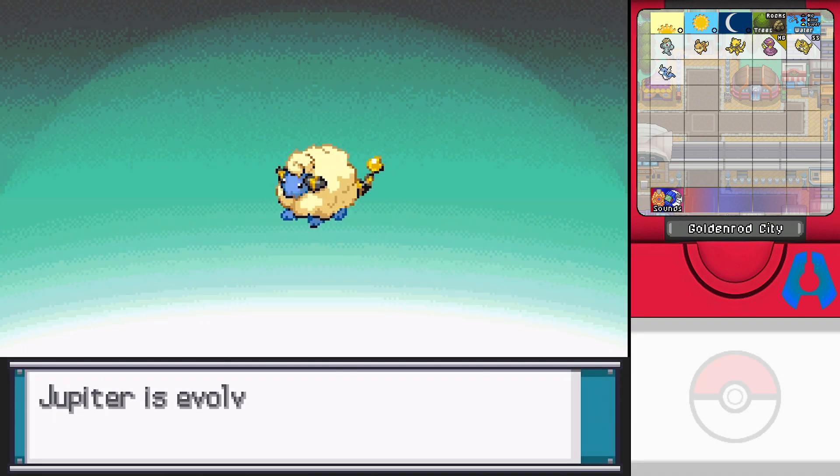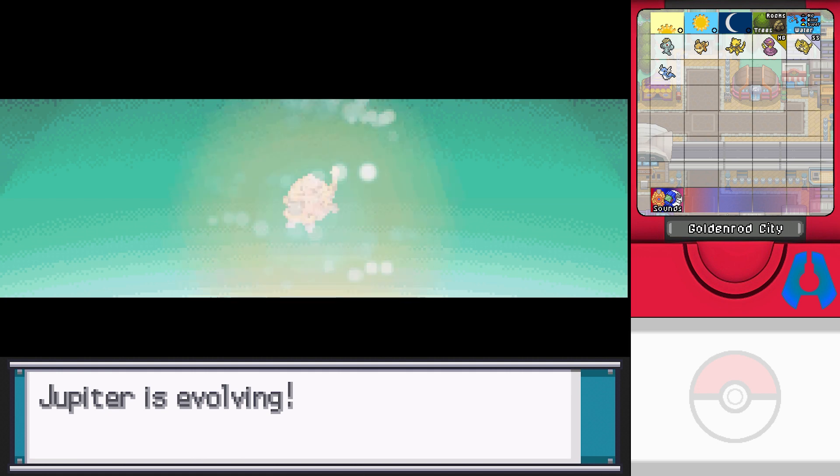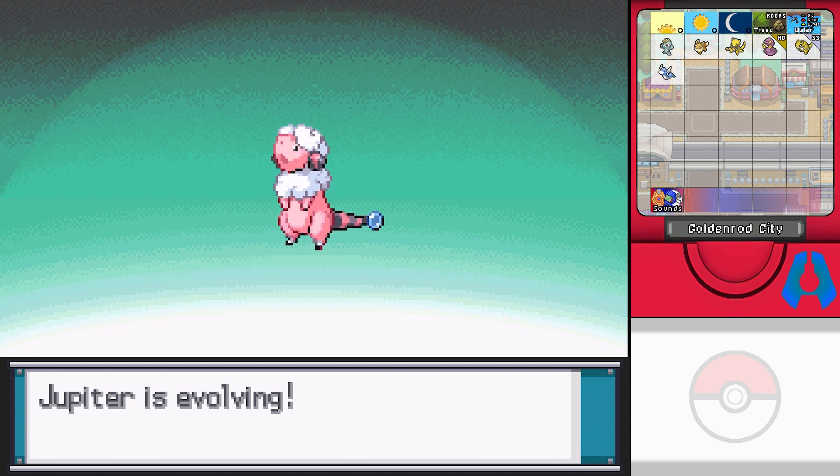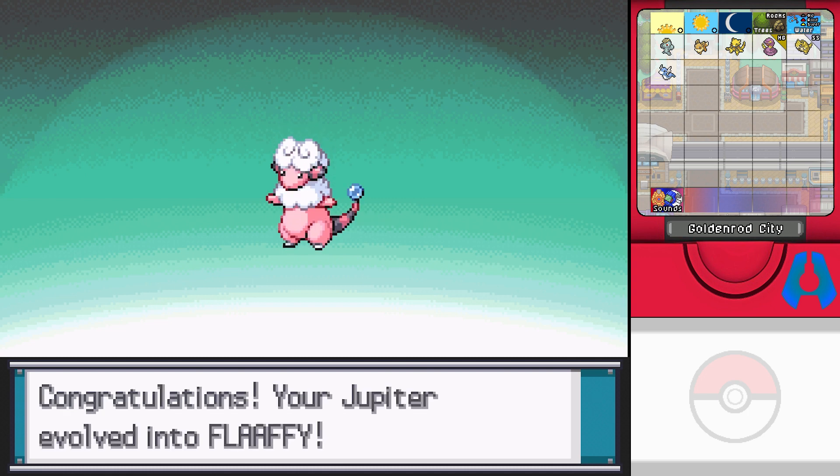Jupiter is evolving! Jupiter was supposed to evolve at level 15 but the daycare makes it so you can't evolve during leveling, unfortunately. But this is fine - Jupiter is now a Flaffy!